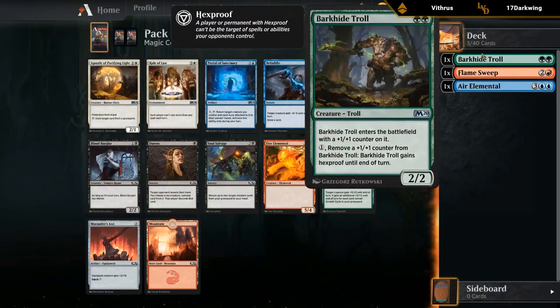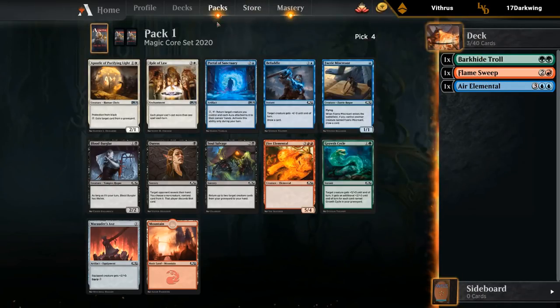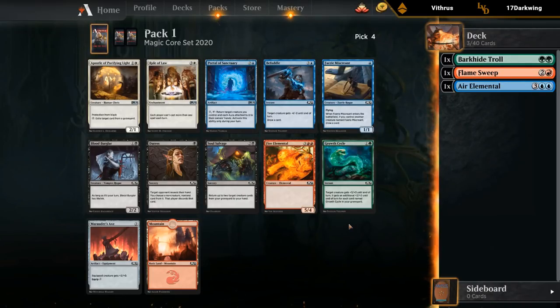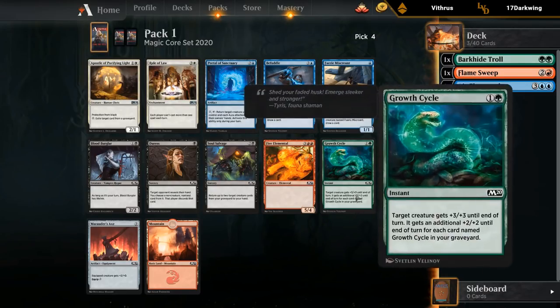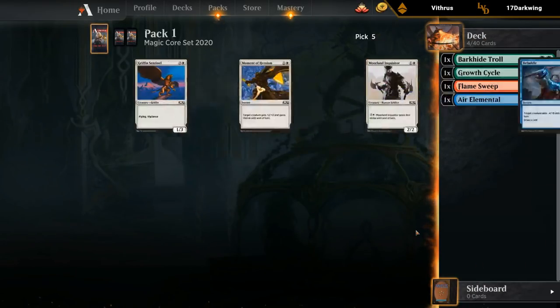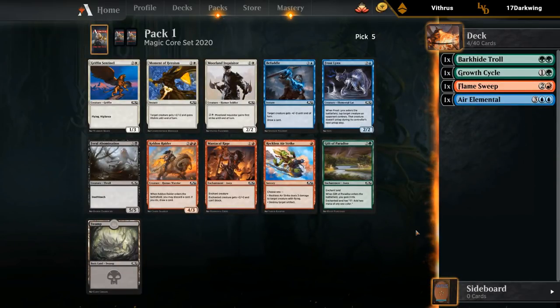If we had any synergy with the Portal, I would take it as a hatch. Befuddle's playable but it's kind of a random filler card we can probably pick up later. I'll kind of hatch on this Growth Cycle — if we end up with two or three, I think it's actively good. As a one-off it's not amazing, but it has more potential than just taking a random axe, which is better by itself. The Growth Cycle could be pretty good if we end up with a couple.